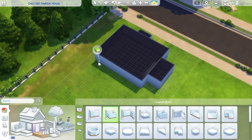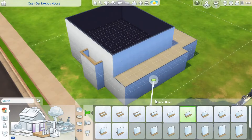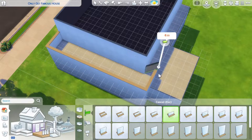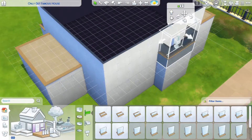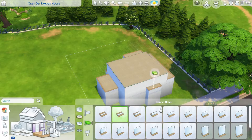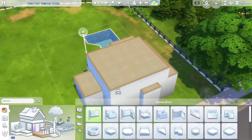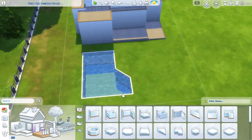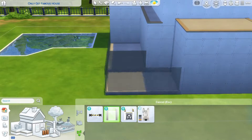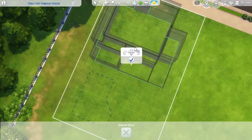Hey everyone and welcome back! Today I'm building a house with the Get Famous pack during the trial phase. I built it and I'm showing it to you, and I decided that I would only use the Get Famous pack — so there's not going to be any base game items in it, except of course for the build tools and the walls, which are base game. But yeah, everything else is going to be Get Famous only.